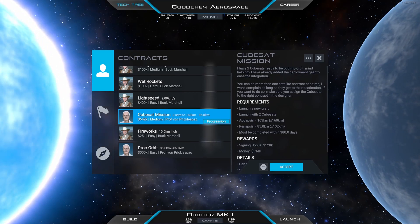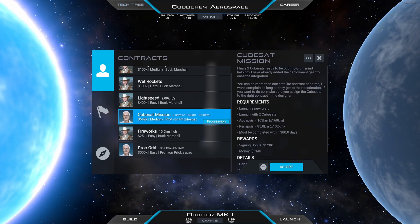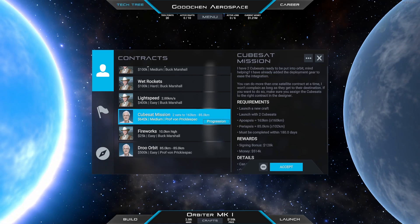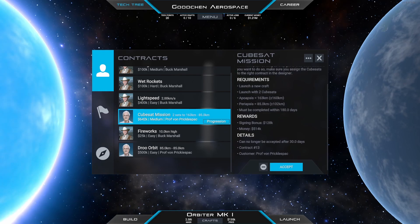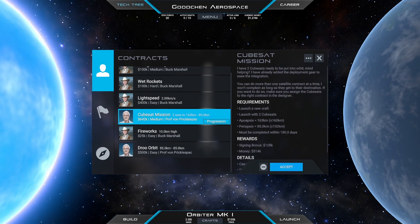It's pretty similar compared to contract number 11 that we did in the last video, but this time we deployed two CubeSats instead of one, and we need to deploy those two to a very specific orbit.